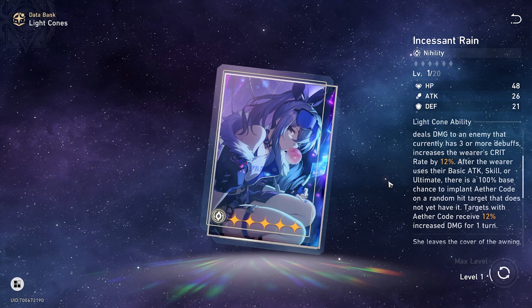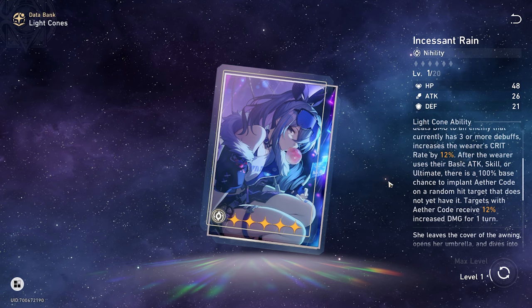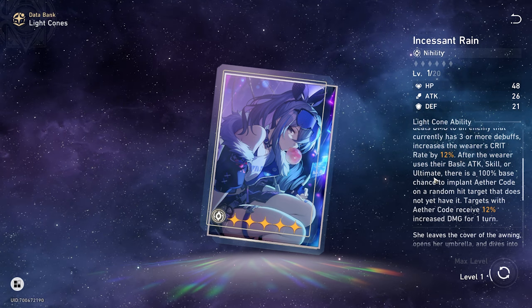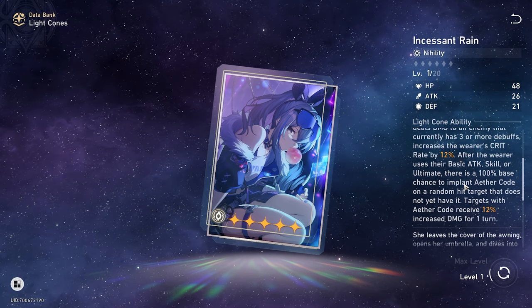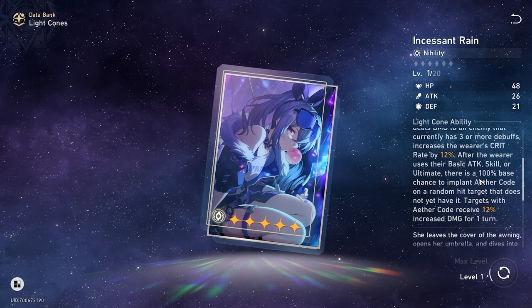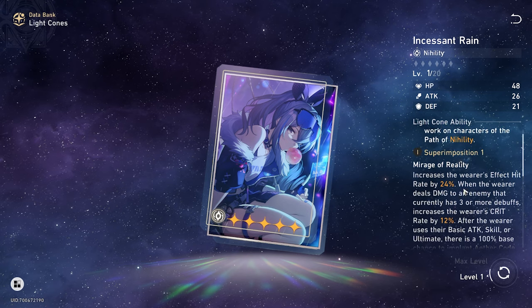After the wearer uses their basic attack, skill, or ultimate, there is a 100% base chance to implant Ether Code on a random hit target that does not yet have it. Targets with Ether Code receive 12% increased damage for one turn. That's cool because all your defense debuffs and resistance debuffs line up nicely. And the 24% effect hit rate is really good as well.